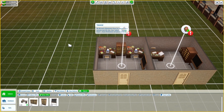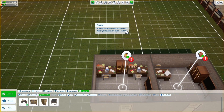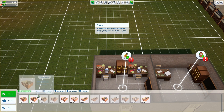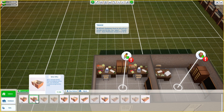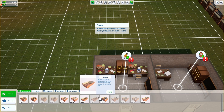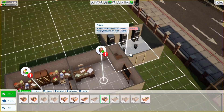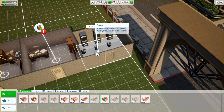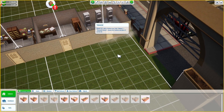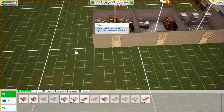We will need a maintenance room too, but we will use a pre-made room this time. From indoors, pre-made. Here are the pre-made rooms: producer, writer, research, toilet, canteen, maintenance. Can I fit you here? Oh yes, I can. You are going here - good. And now, great, let's add a canteen too.